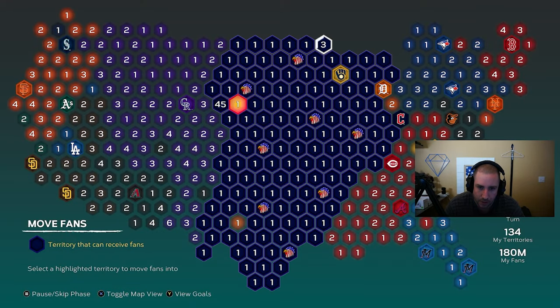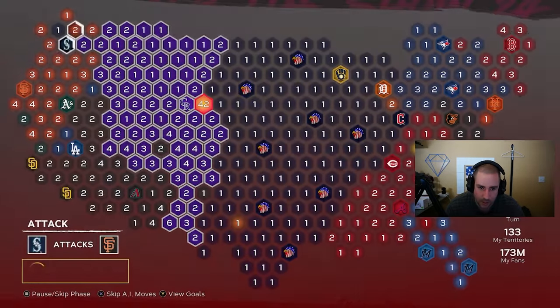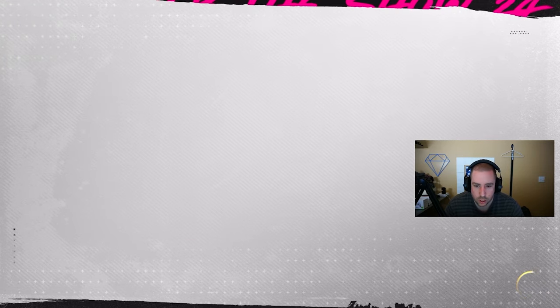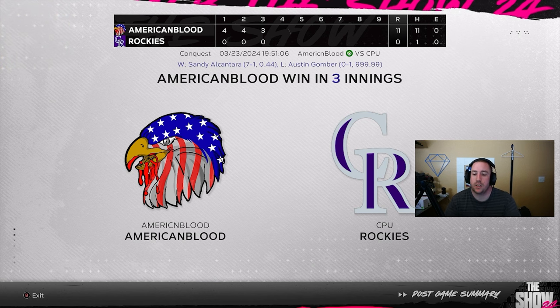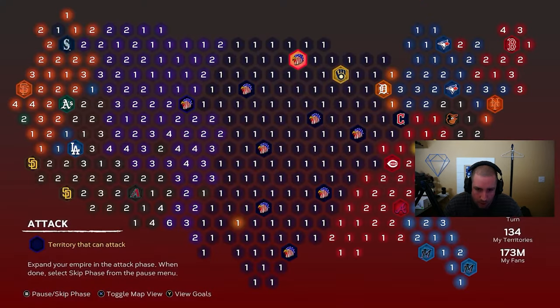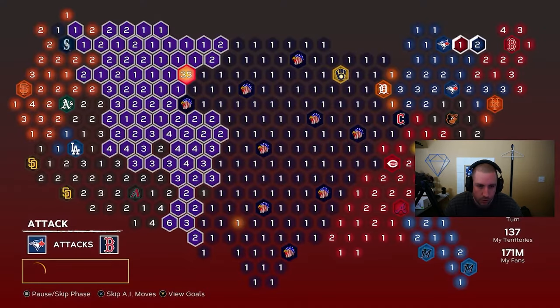We decide to attack Colorado Rockies now. We reinforce — moving three fans from one area to combine 47 fans near the Rockies — then attack. We want to hit some 500-foot home runs at Coors Field. We beat the Colorado Rockies and earn another good XP reward and the Rockies jersey. Now we protect that new stronghold and plan our continued expansion.